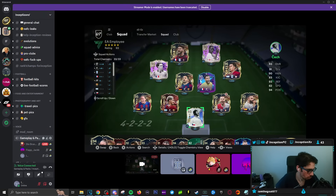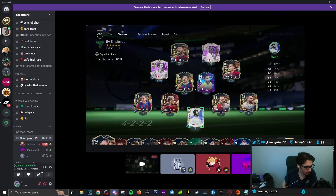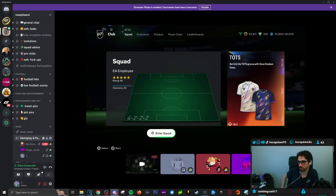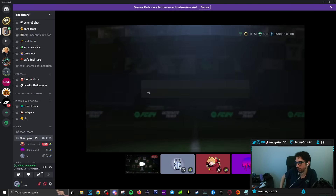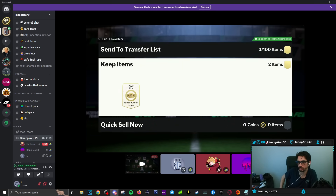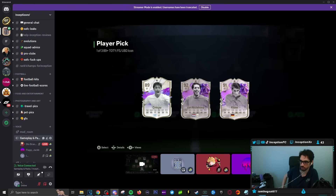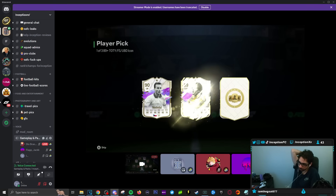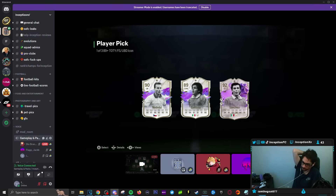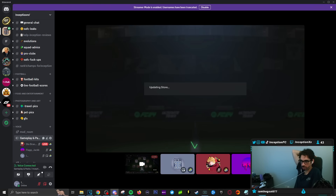Alright, my boy from the Discord — Dio Bran. Vamos, Dio! Let's see what you get, bro. Hopefully something crazy. Do you guys put 'EA employee' in your name just so you can get something good? Vanistroy it is — he's going to go for fodder on that one. Second one. Alright, so you got cooked — you got absolutely cooked, mate.